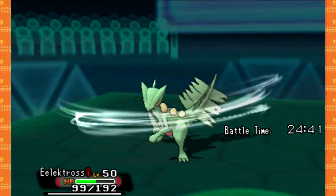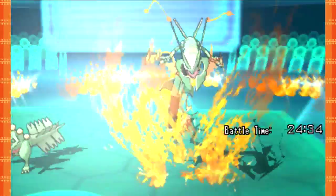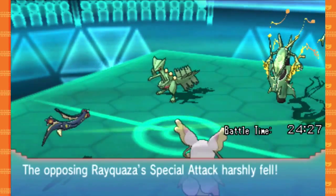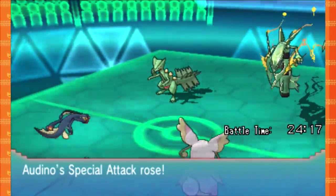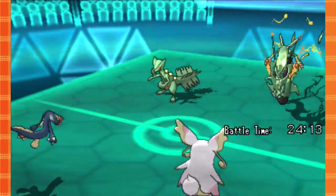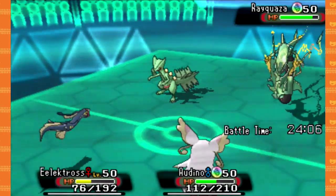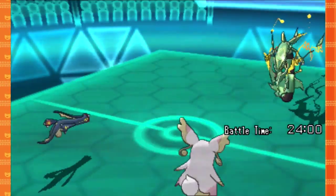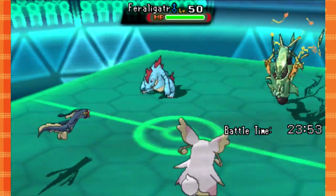He goes for Night Slash — what the fuck? I'm clearly playing against a two-year-old. I don't feel pride in this at all. I'm using Mega Audino — that's a fun thing too. We're just gonna keep Drain Punching. So now this Dazzling Gleam is gonna be doing quite a bit of damage, if I might add.